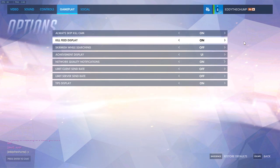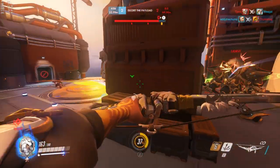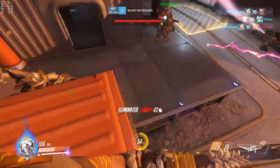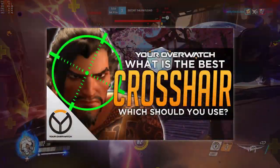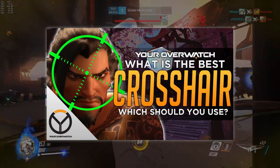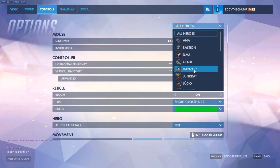One option is having the kill feed set to show up. There is no radar in Overwatch, so knowing when your team is up or down in a fight isn't easy. Turning the kill feed on helps you better understand the flow of a match. Finally, there's crosshairs — you can set individual crosshairs for individual heroes in Overwatch, so take some time to get comfortable.